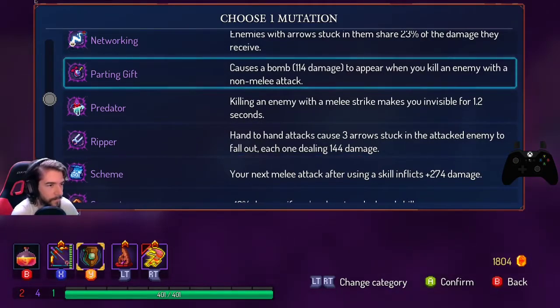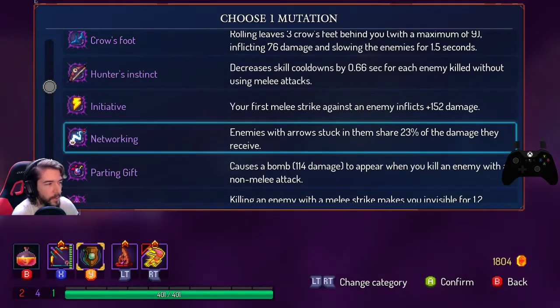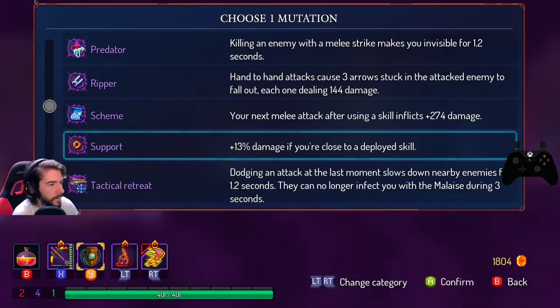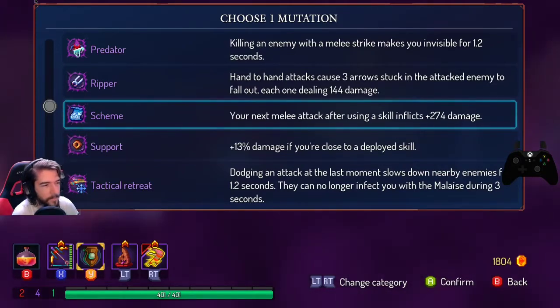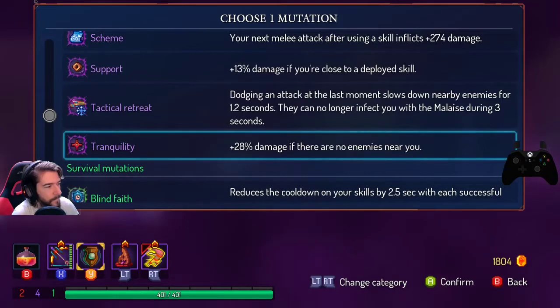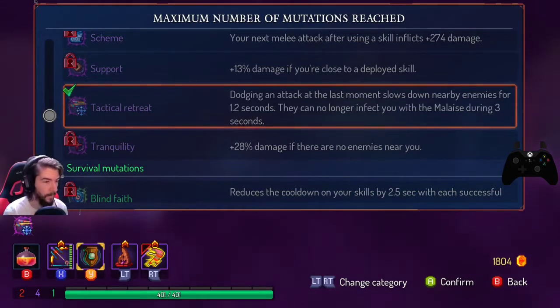If I had a way to do hand-to-hand attacks that would be useful for when I run out of ammo with the Nerves of Steel. I've always liked Parting Gift. Networking is kind of hard to take advantage of when you have piercing. One of the big focuses of the update was changing flat scaling to percent scaling in mutations to make them more useful. Dodging any attack at the last moment slows down nearby enemies for 1.2 seconds and they can no longer infect you with malaise for 3 seconds — so it's either damage or safety from the mayo.